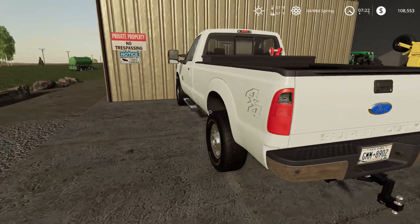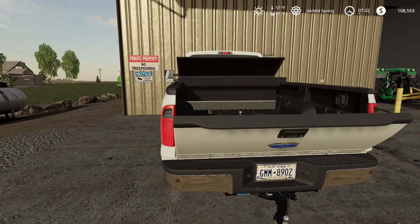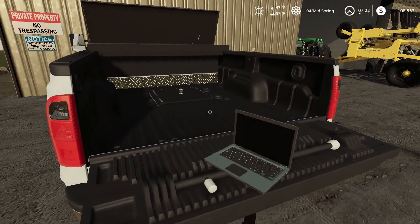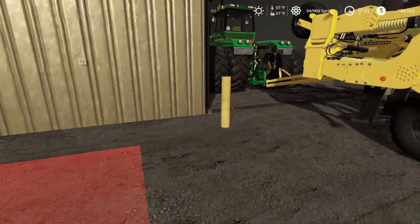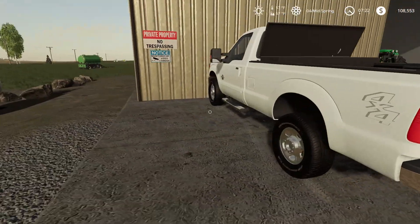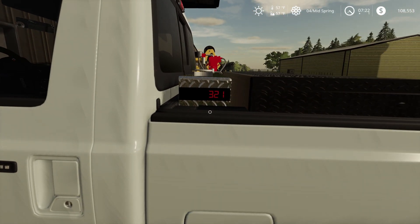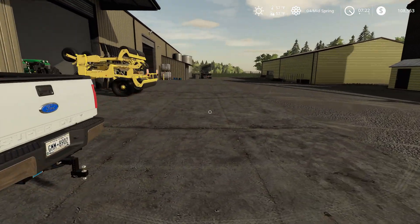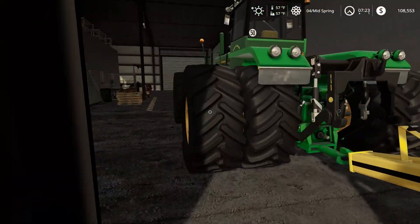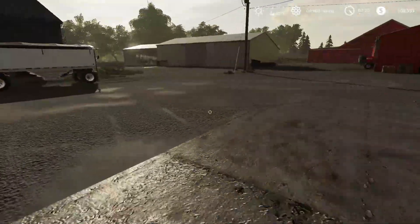I did find this Ford Super Duty truck - the neat thing about it is it actually has a service feature. If you need to service your vehicles in the field you can do that. Simply hit R and then hit M, and you can turn on the field tank - it's 500 gallons. So you can actually fill up your equipment in the field. Simply hit R and then hop in the equipment you're operating and fill it up. You only get 500 gallons, but that's what it is.